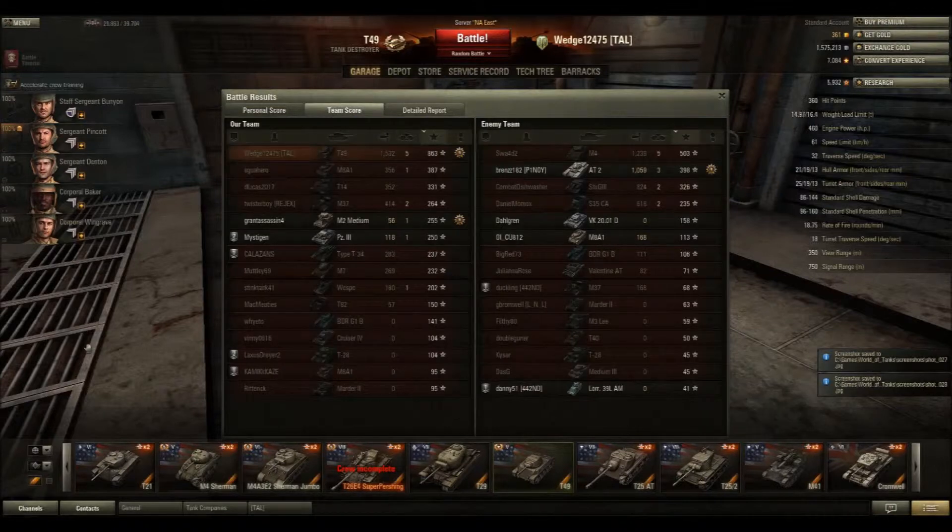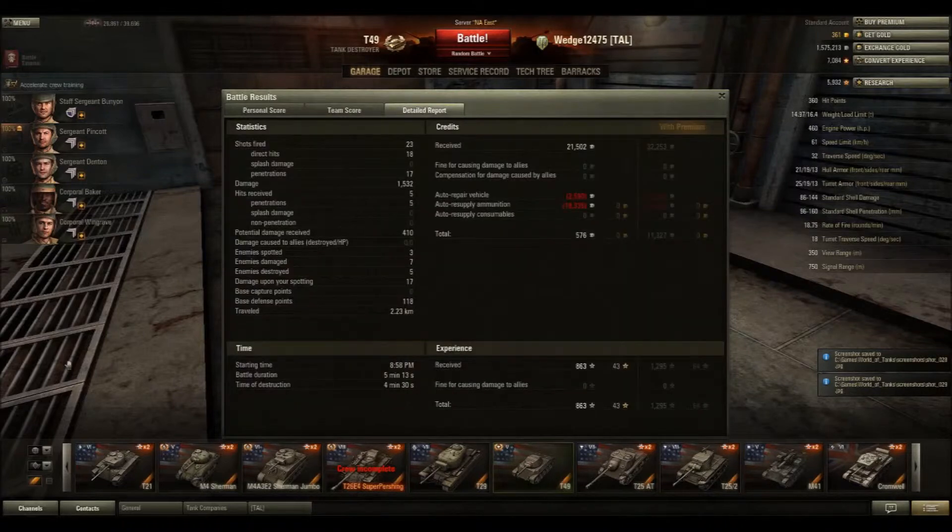Top of the team. 863 experience, like I said. 1,532 damage. This is not necessarily a top-notch game or amazing stuff — it was just entertaining. I got a Defender medal and was going all over the place. 23 shots fired, 18 hits, 17 penetrations. That's not even close to the amount of shots I've fired in the T49 — I've run out of ammo in the T49 many times. 5 hits received, 5 penetrations. If you receive a hit that's not a penetration in the T49, I just don't know — that's almost impossible to do. 3 enemies spotted, 7 damaged, 5 destroyed. Damage upon spotting: 17. Base defense points: 118 — more than enough for a Defender. Traveled 2.23 kilometers in our nice little speedy T49.